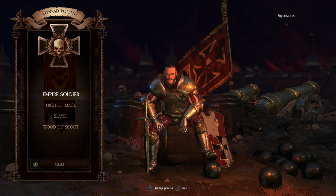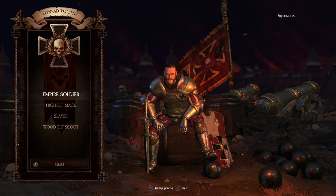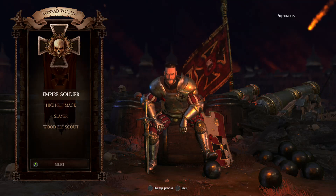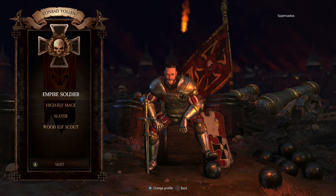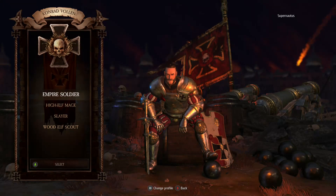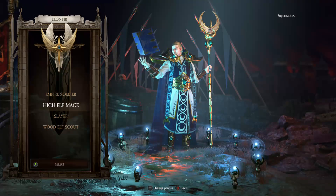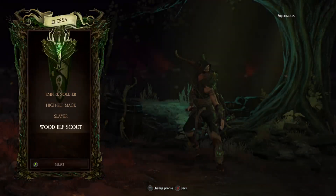Is my audio coming through? Now that I know that my audio is coming through, we can carry on. There are four classes to choose from in the game: you have an Empire Soldier, a High Elf Mage, a Slayer — which appears to be like a Barbarian Dwarf type character with a pair of axes — and a Wood Elf Scout.